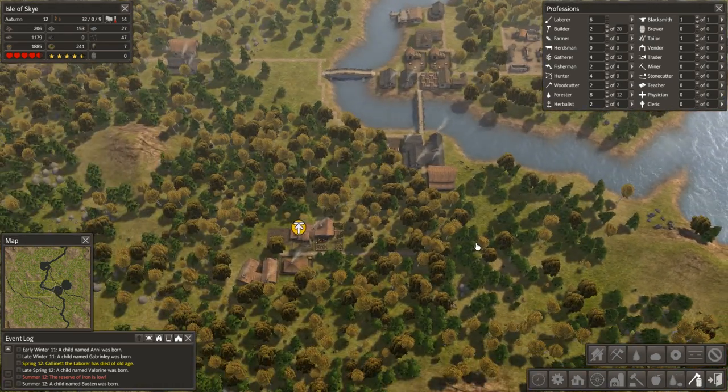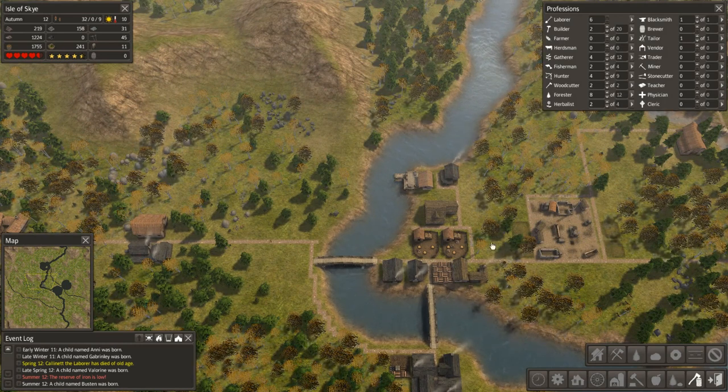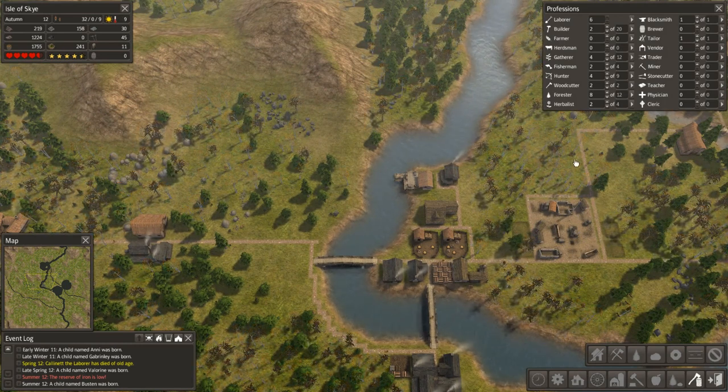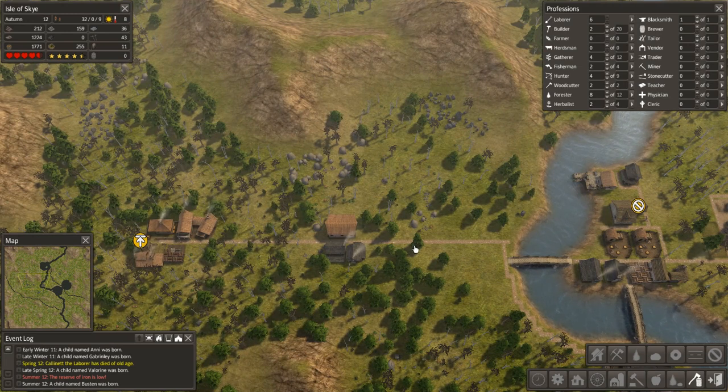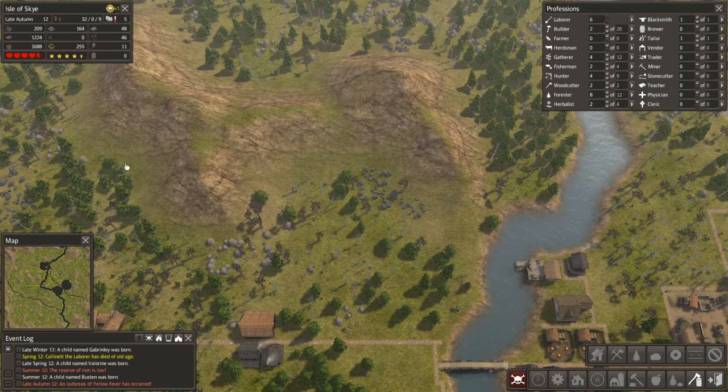Talking about sustainability: trees are sustainable as long as your foresters replant. All your food sources are sustainable — crops need some rotation but they're fine. Livestock, all sustainable. What isn't sustainable is stone, iron, and coal. Even if you put in mines, once an iron mine exhausts itself you have to go build another one, and you can't remove the old one.